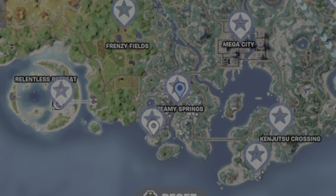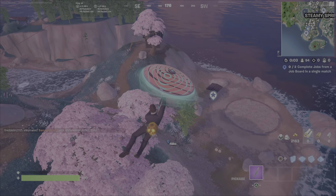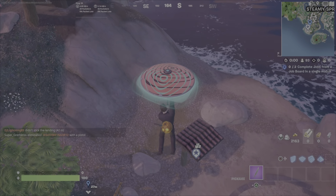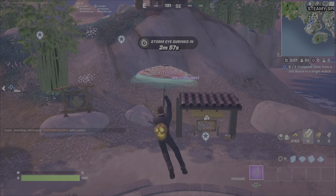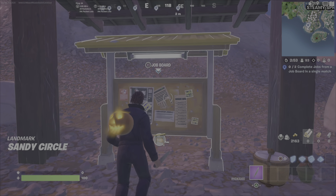I'm going right here for a couple of reasons. There are multiple jobs you can do at the job board, but I'm going to do search chests at each. For the search chest job, you need to find five chests and open them. I already know a spot right near here where I can find five chests, and then I'll go over to Steamy Springs and do the same thing again.